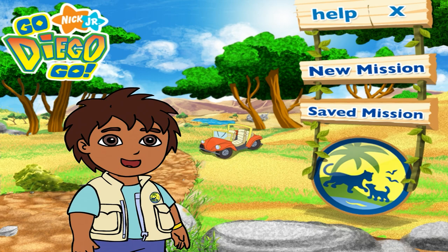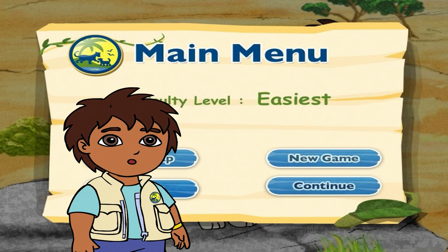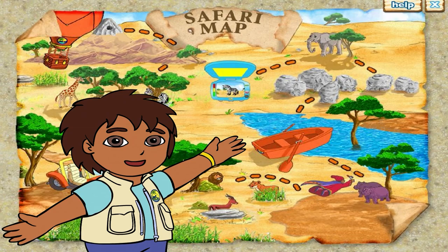Great! Al rescate! To the rescue! During the rescue, you can click on the main menu to see your game settings or start a new adventure. You can also click on the safari map to see where we are and where we need to go, and replay any mini-games you've completed in free play mode.